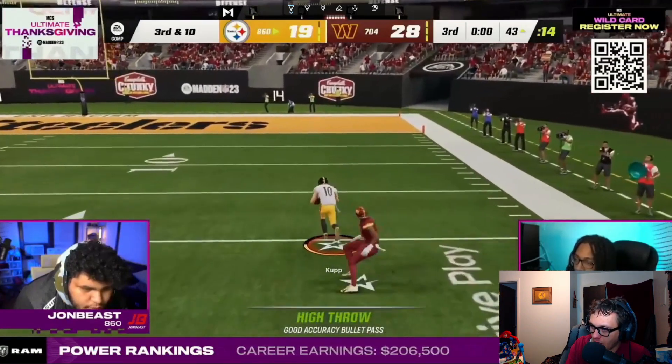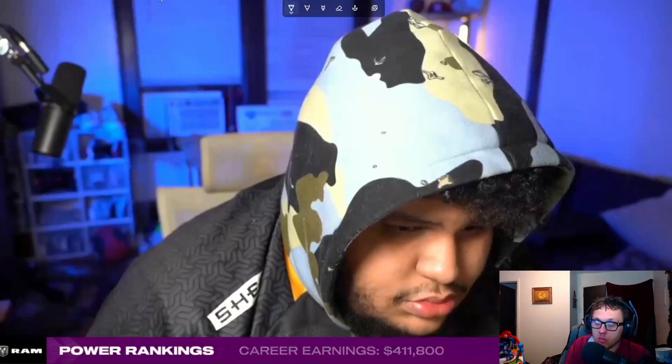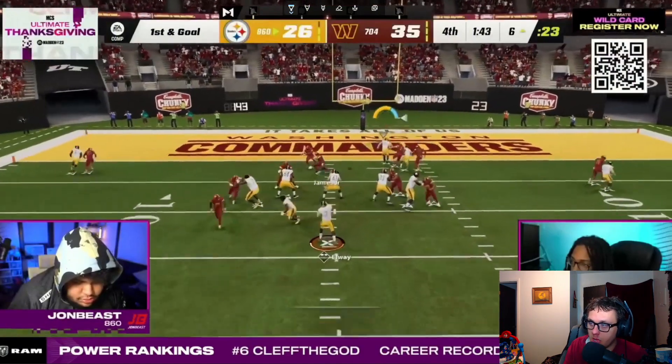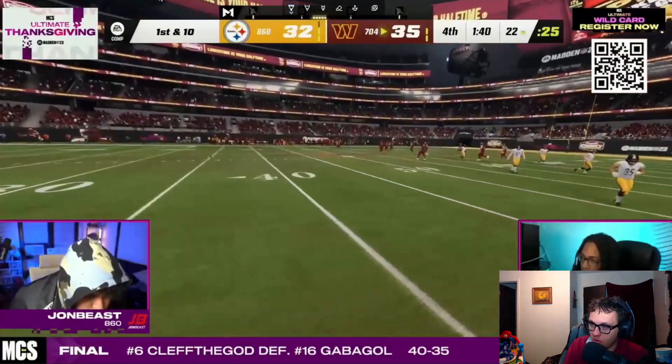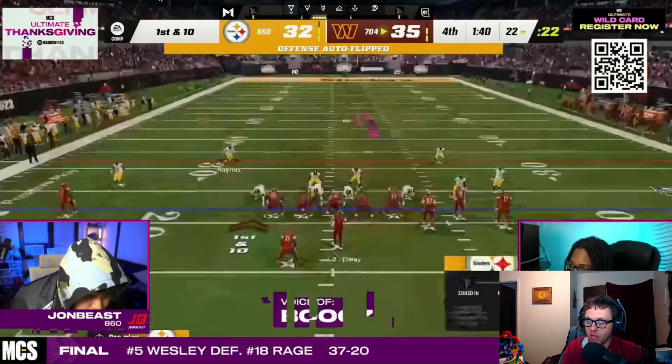Guess what — route chaos isn't going to do a whole lot when it's one-on-one zone coverage. This is why, if you think they're going to go AG defense, you have to play two-man under. There's just no better defense to go ahead and play.